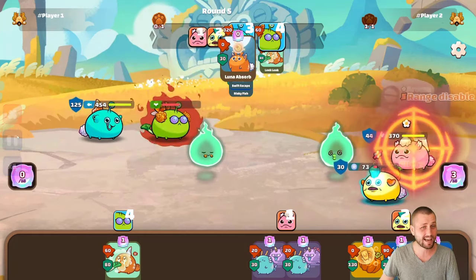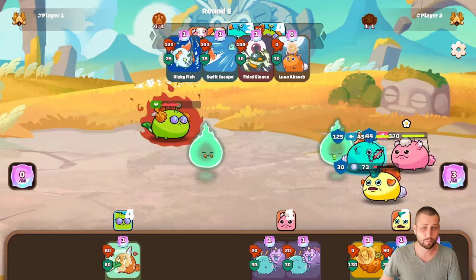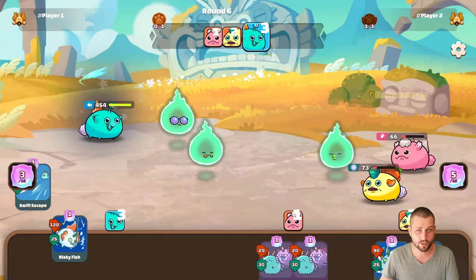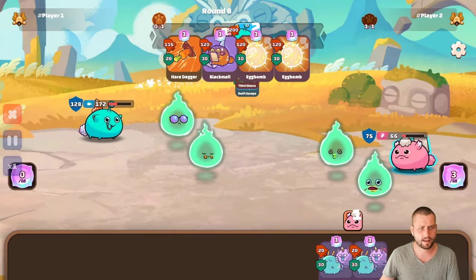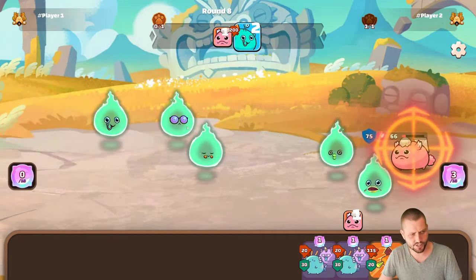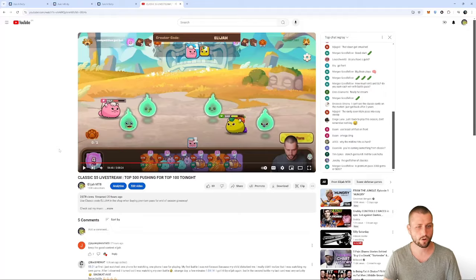Bang — just like that, we take out the biggest threat to us. We play an eggshell, it works out perfectly, damage goes to the bird, and now we're in a 2v1 situation. We save up for an easy four-card combination and that's GG.